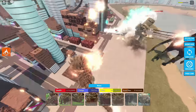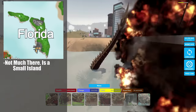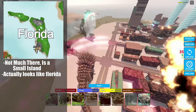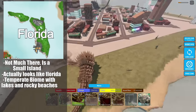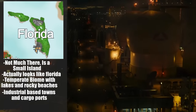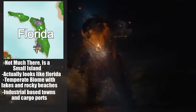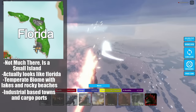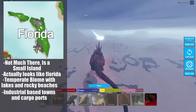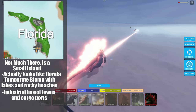Florida got a big revamp in this concept. It's a relatively small island based off of actual Florida, so the shape looks like Florida. Not much here besides some small lakes, rocky beaches, and a small town — I'm thinking of making Florida the new Promaedia, like an industrial-based city. There's a large cargo harbor with docked ships and cranes. It's basically the new small forgettable island that no one really goes to unless they're using the spawn feature to run back to Tokyo.